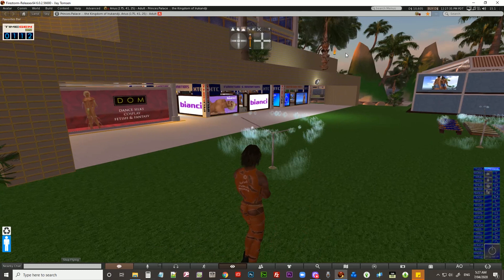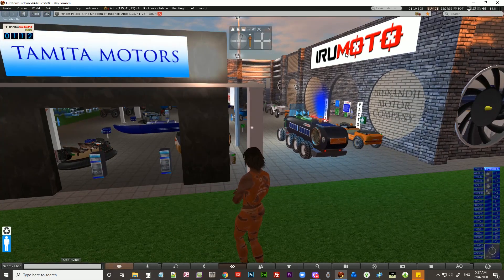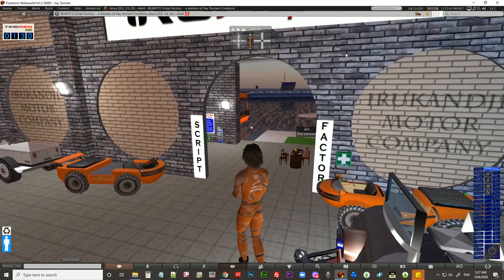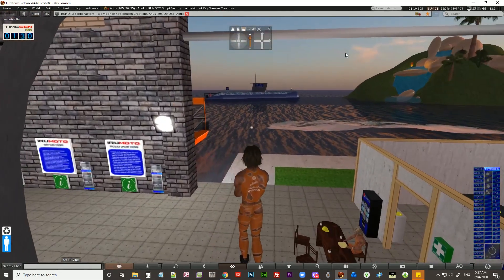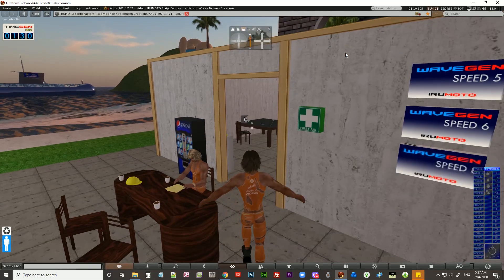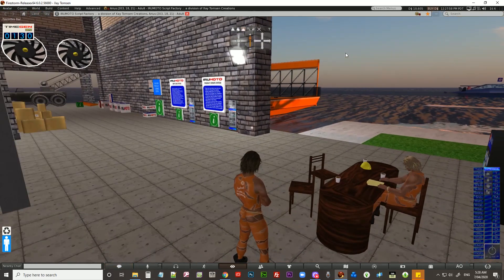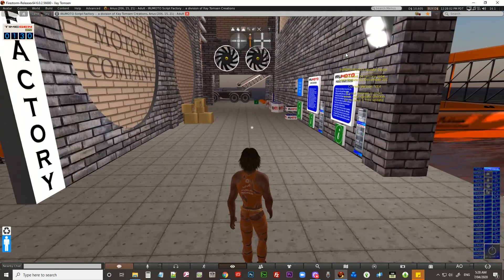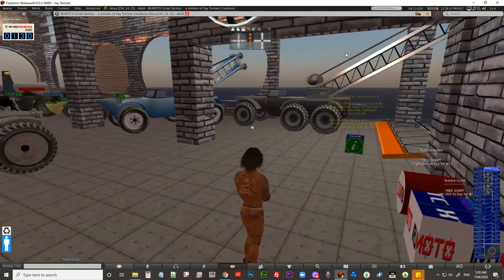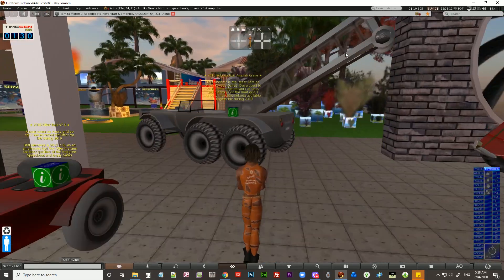There are my shops and my Irimoto Script Factory, where I have scripts for sale and a few freebies as well. Here are a couple of my NPCs - there's Paul, the public works officer, who runs around the island doing odd jobs and mowing lawns. Here's my scripts area. I won't dwell here long - I just want to give you an idea of the sort of stuff I create, including vehicles.